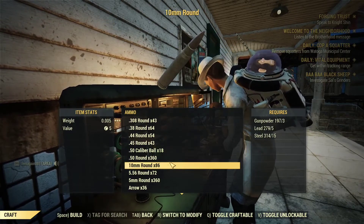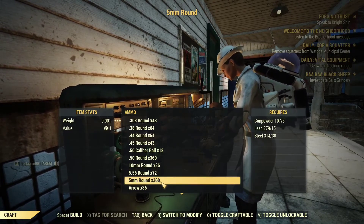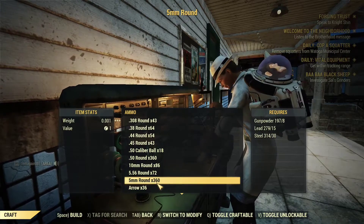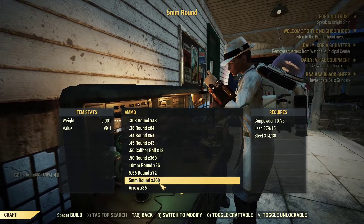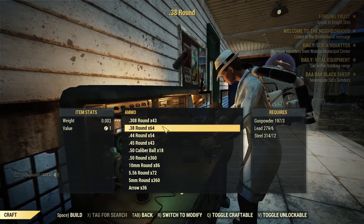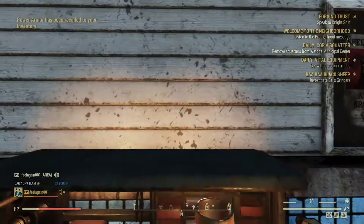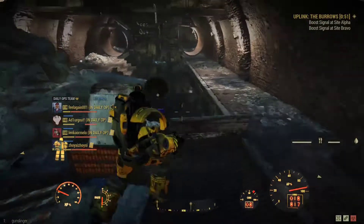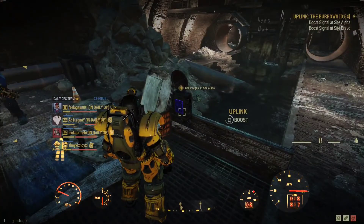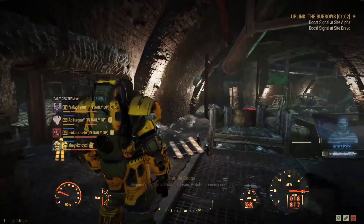For 5mm we produce the same amount as .50 cal. For the commando build, the handmade rifle uses 5.56 rounds — we can craft 32 rounds every time. The light machine gun uses .308 rounds, which is a monster of bullet spending: with only 43 rounds per craft, that gives us the most expensive ammo in the game. I think that's the main reason the light machine gun isn't heavily used as a main weapon in the player community.